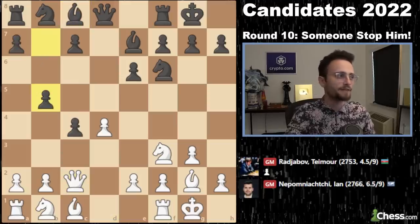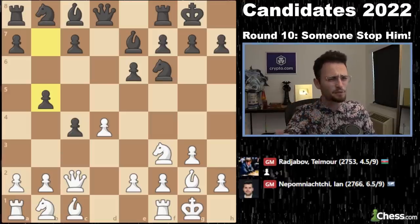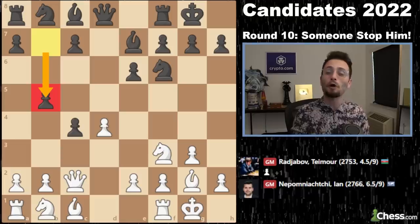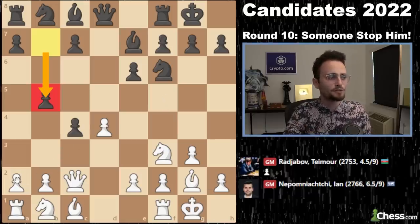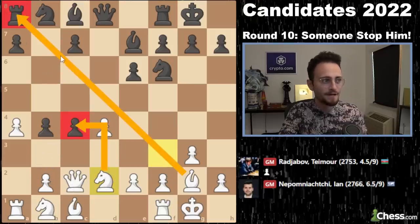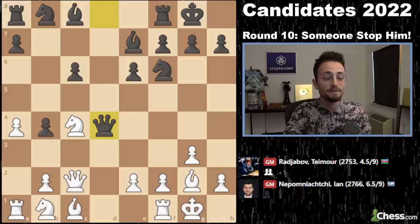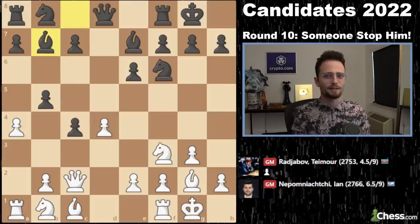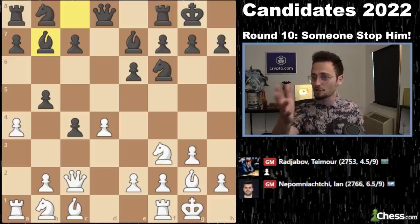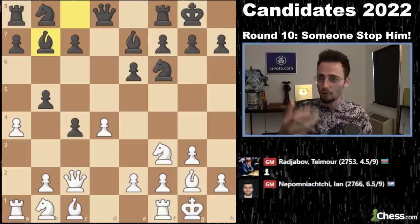Rajabov plays b5. The interesting thing about b5 is that Nepo played it himself — actually in the World Championship match. If you look at the database, there's also Nakamura, and Hikaru has played this quite a bit with black as well. The line used to be a4, b4, and then knight to d2, targeting two things at the same time. Black can get a pawn but white has a very powerful initiative. In this game, there's a new line: bishop b7, which is a goofy line — and amazingly, Nepo has played this himself as well.